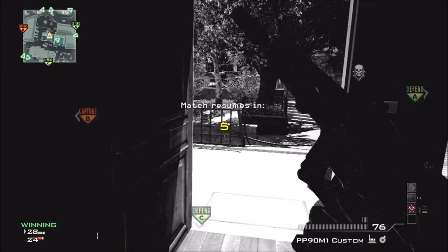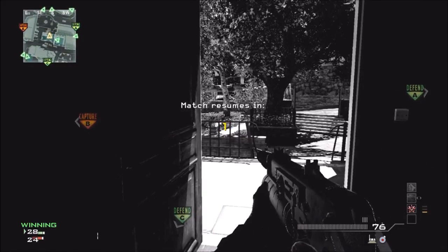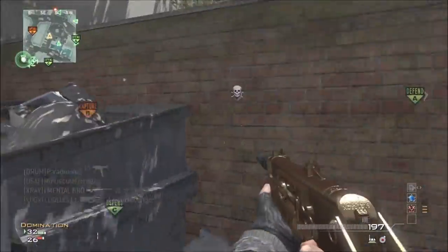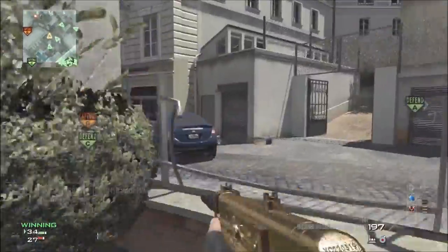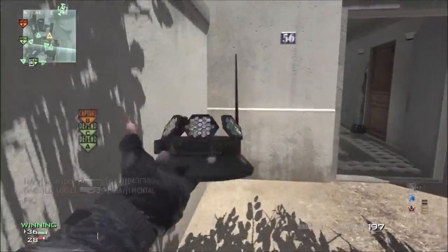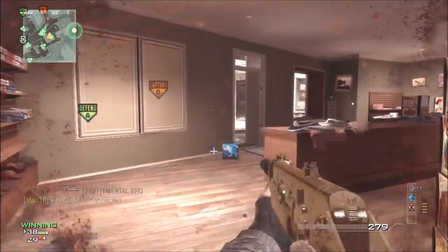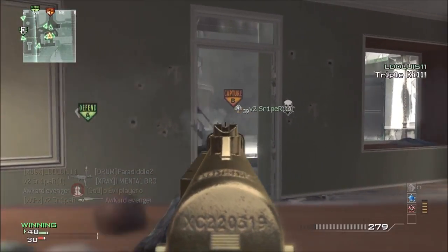Hey guys, X7Skills here, and today I have a MOAB for you guys. It's a PP90-01 silencer extended mag slash the L18A, the sniper MOAB, so it's a pretty good one. It's on Resistance, as you can see. I'm using the Simtex and Portable Radar. My starting perks are Sleight of Hand, Hardline, and Stalker. I unlock Assassin, Scavenger, and Quickdraw.